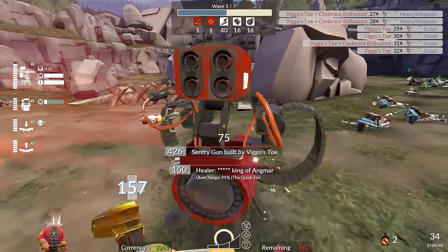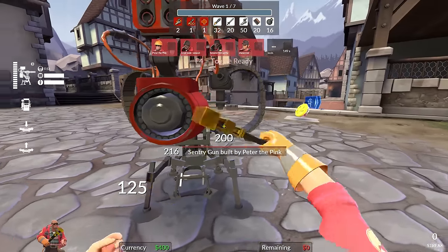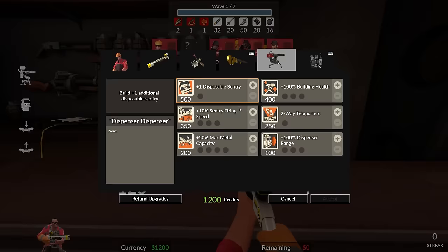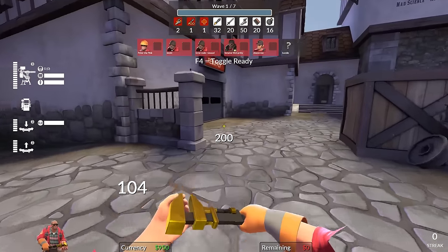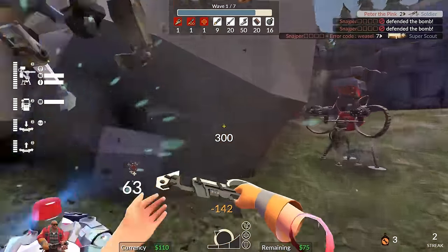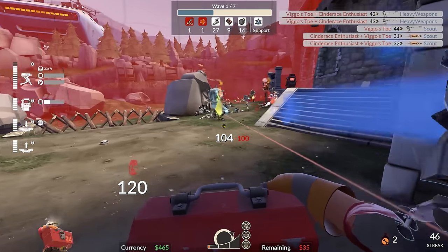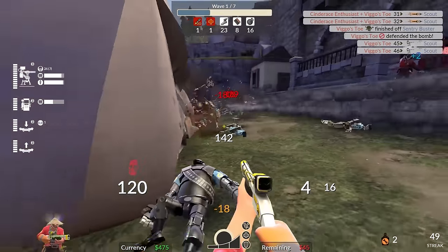Just kidding — there is one undisputed situation where the stock wrench shines above the rest, and that's in Mann vs. Machine. Because of your ability to use upgrades to increase your wrench's swing speed, and even buy canteens that allow you to instantly upgrade all of your buildings to level 3 for only 50 credits, the Jag's usefulness suffers greatly in MVM. Teleporting to spawn is an ability you can also purchase at the upgrade station for your entire team, so the Eureka Effect also makes no sense. There's no reason to inflict bleed on a robot when there are literally dozens of less suicidal ways to damage them, so the Southern Hospitality is out. And using the gunslinger in MVM is a good way to get vote kicked. So that just leaves us with the stock wrench — which it turns out is the strongest in this situation, just in an alternative PvE game mode.